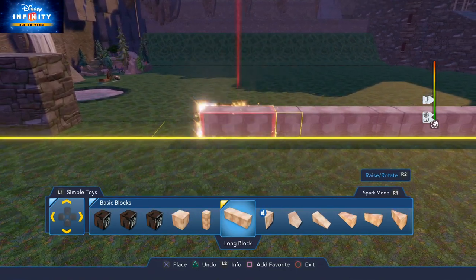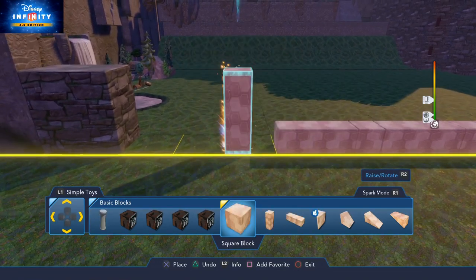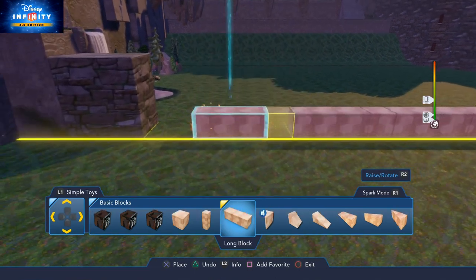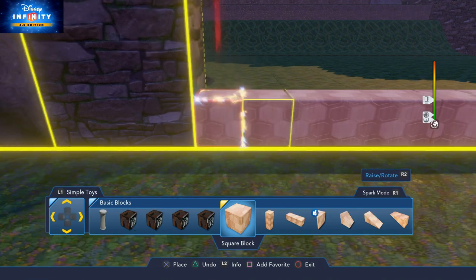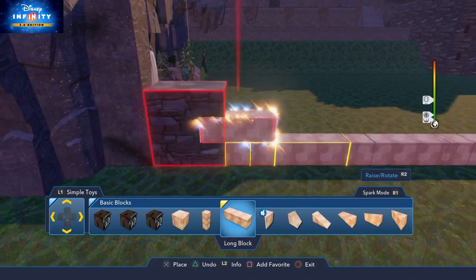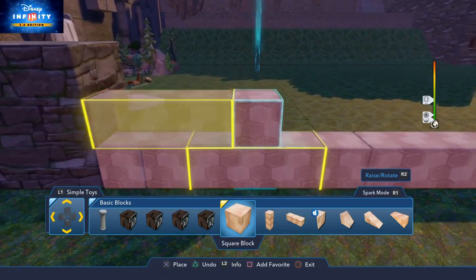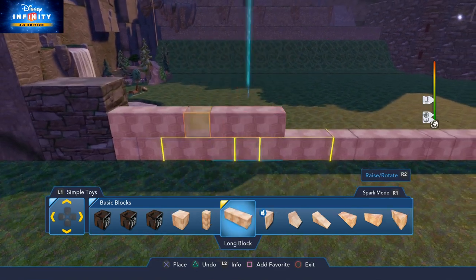One thing you'll also notice is I'm using three bricks and then a single brick, making sure that the pattern is unique all the way across the bottom. As I finish off building the wall, you'll see that it's not 100% perfect - it doesn't matter. But what is important is the returning wall doesn't tally. I'm making sure that they don't fit directly on top - they are all slightly out of sync. That is extremely important for the effect that I'm looking for.